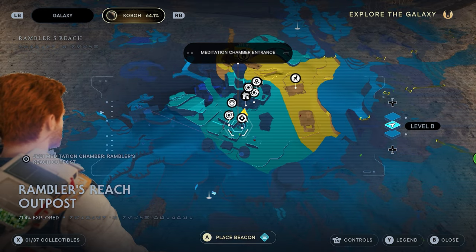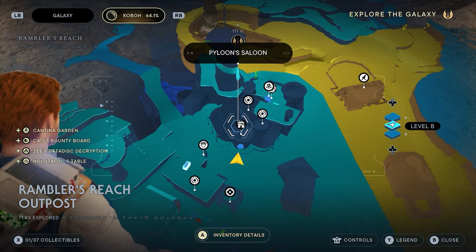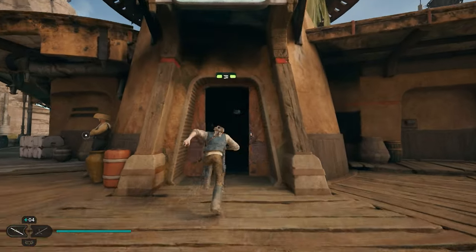Now for those of you who don't know where Plune's Saloon is, it's in the Rambler's Reach Outpost and there's a little label indicated on your map that'll show you exactly where to go. Once you're here, we're just going to go inside.